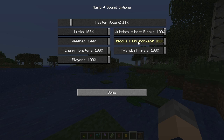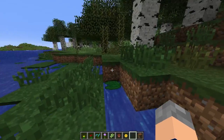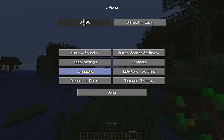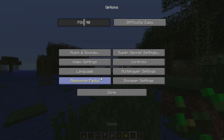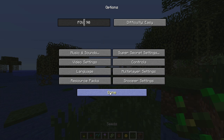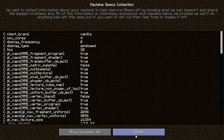You can mute players like other people running around on servers, jukebox, and blocks - fairly self-explanatory. There's also blocks and environment which I'm assuming is breaking blocks, so you can have everything else making sounds while punching out blocks is silent, which is great for building. The layout is a lot cleaner and more refined than it used to be. Video settings are pretty much how they used to be.